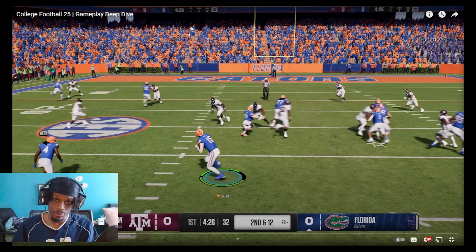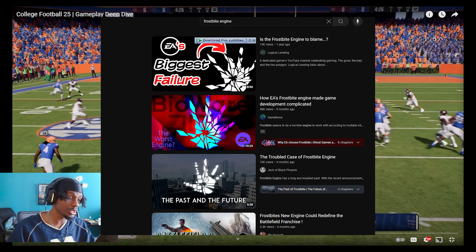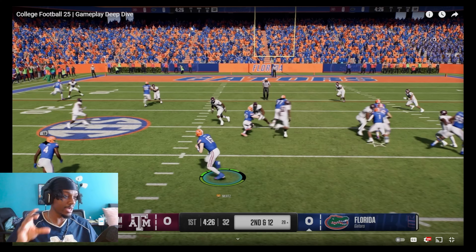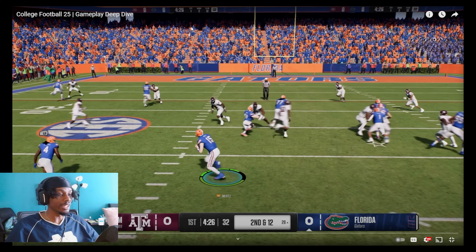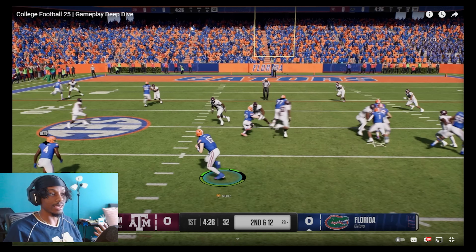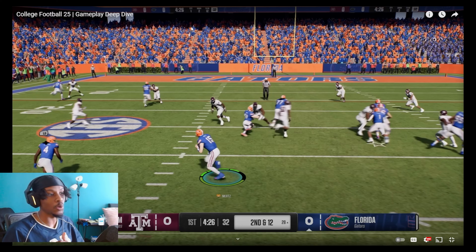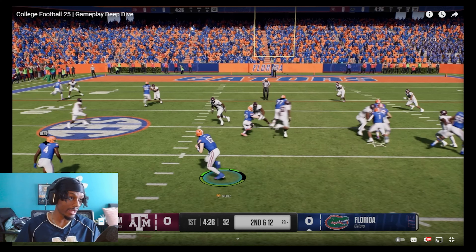That Frostbite engine was designed for Battlefield — designed for leveling down buildings as the game progresses, as the war's going on. They took that engine and made a football game, a soccer game, a hockey game out of it because it looks visually pleasing. But as far as gameplay goes, in my opinion, this is not the best they can do — especially when you're looking at what's happening on Saturday and Sunday. The core fundamental gameplay of Madden is rotten, and you need something special to fix that.